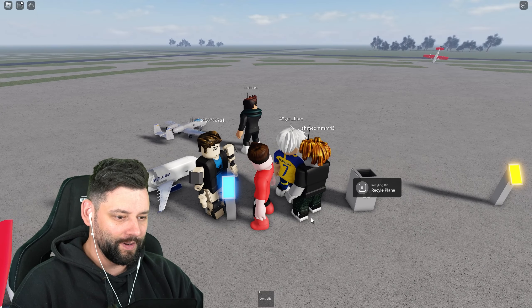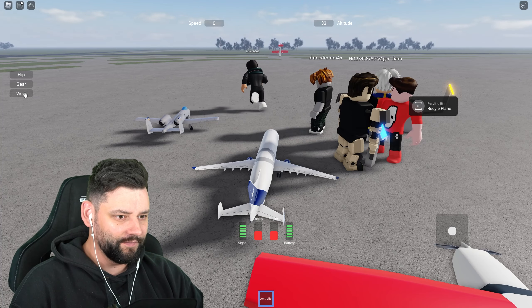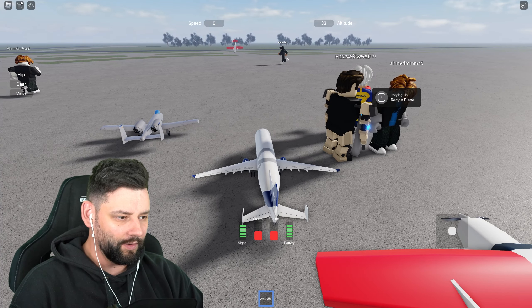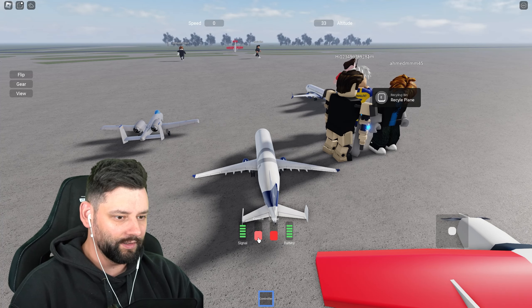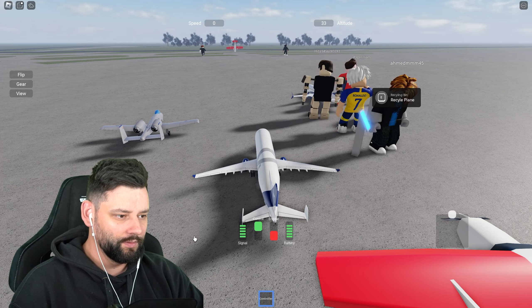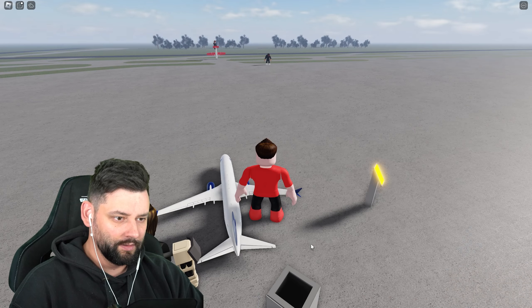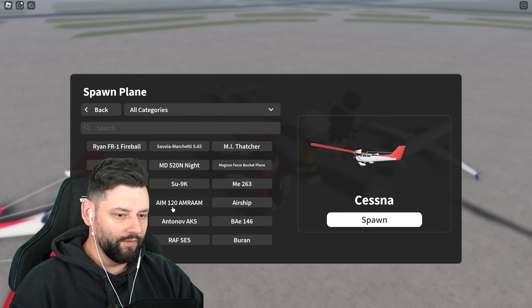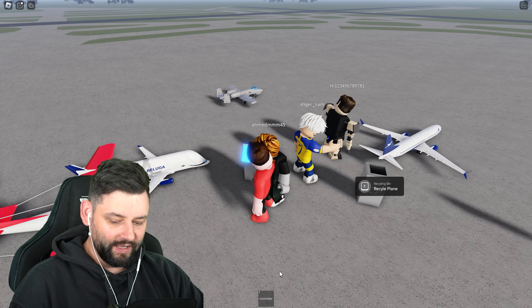Let me get my controllers ready, change the view to the plane. I forgot how to control this, by the way. Controls: enable engine — how do I move the engine? What happened? I just pressed the button and it completely despawned. I've literally forgotten how to fly the plane.